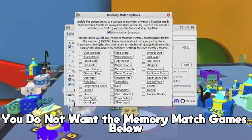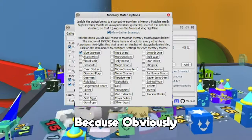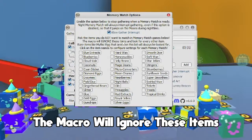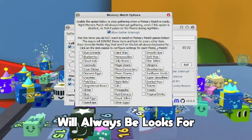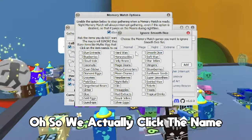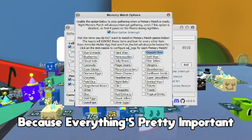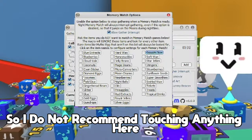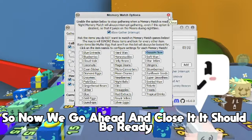The next setting is to pick items you do NOT want the memory match to look for. I don't know why anyone would click any of these, because obviously you want every single thing to get the most out of it and get the mythic egg. The macro will ignore selected items and look for everything else — rare items like mythic eggs that aren't on the list will always be looked for. I do not recommend touching anything here except turning on gather interrupts.